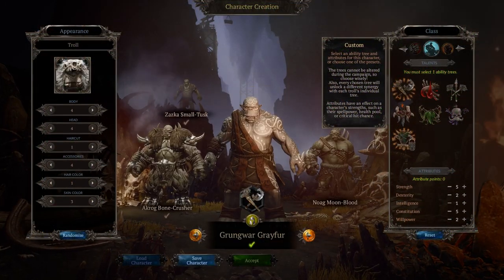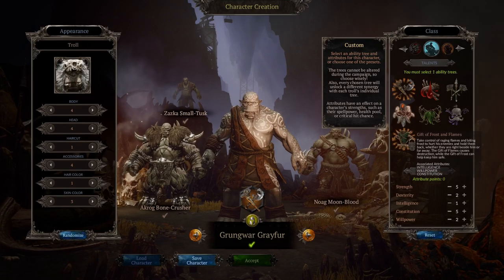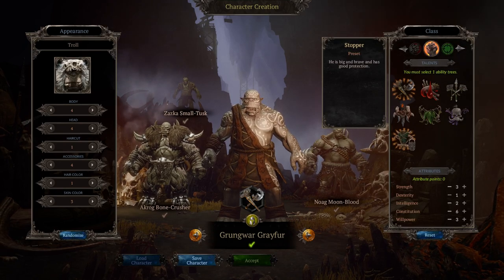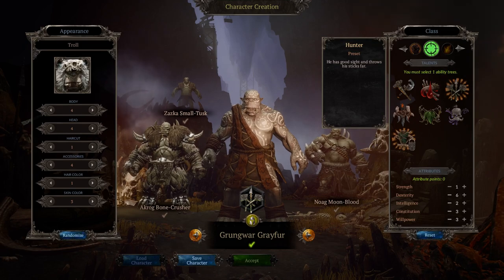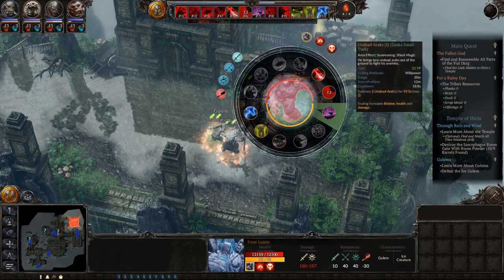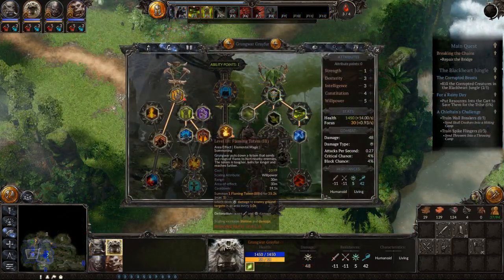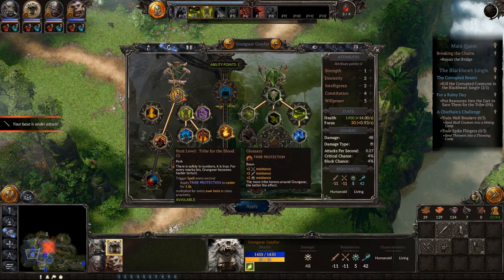When you first start the game you're brought straight to a character customization screen, where you customize your three trusted troll companions in terms of light visual changes, starting attributes and selecting a class for each that you won't be able to change later on. Attributes mainly hit specific attribute requirements on equipment and improve relevant stats. When selecting your classes I'd definitely recommend putting serious thought into it, as all four characters travel together pretty much all the time, so you want some synergy. Each class has its own skill tree which you can assign abilities and passives from with points obtained from level ups.